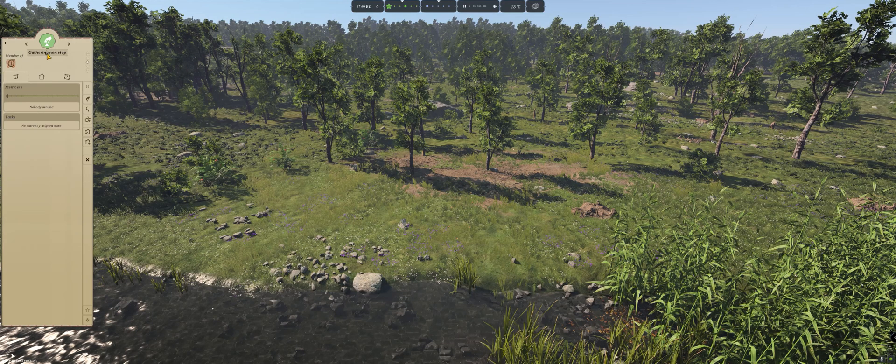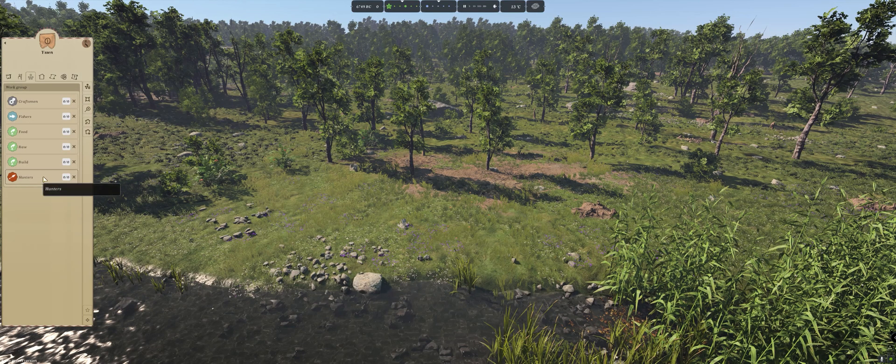Make one gathering group for food. The second one I usually call 'Raw' — they are the guys that are going to gather my materials. The last one I usually call 'Builders' — they are the guys that are going to keep your camp or village running. Hunting is self-explanatory. The new update made it a lot easier, so you can see all your workers.